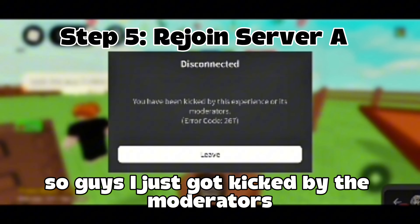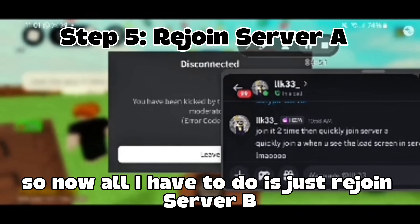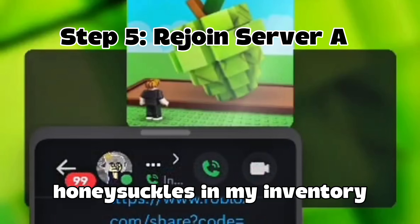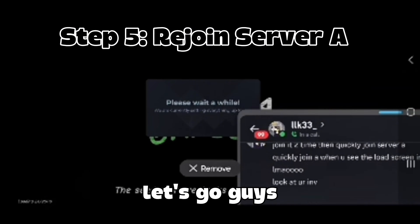I just got kicked by the moderators, so now all I have to do is just rejoin server B, which I'm doing right now. Once I rejoin, you'll see that I have two honeysuckles in my inventory, which I previously gave to the alt account in the other server. Let's go!